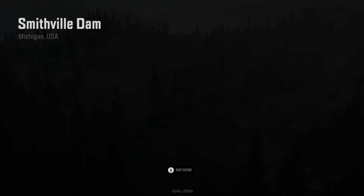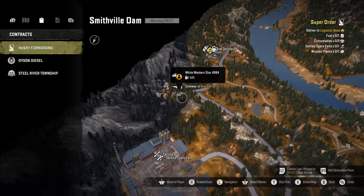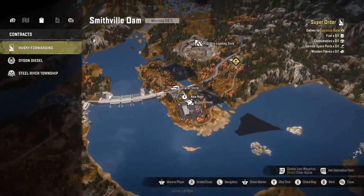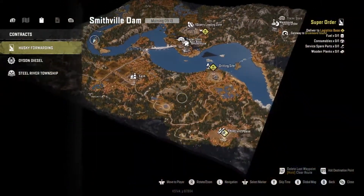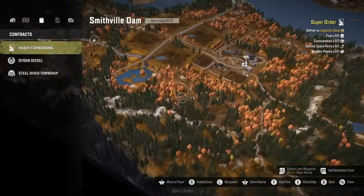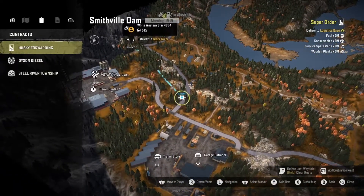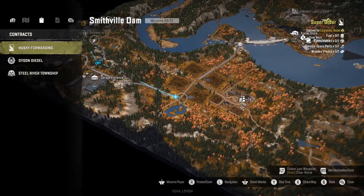Alright, as you can see, we are loading into Smithville Dam. Let's take a quick look at the map — yes, we can pick up our fuel there, and we are dropping it off at the logistics base, which is way the heck up there. This is going to be ugly. We're going to be coming back this way, down to here, and once we get here we're going to make our way through the mud.